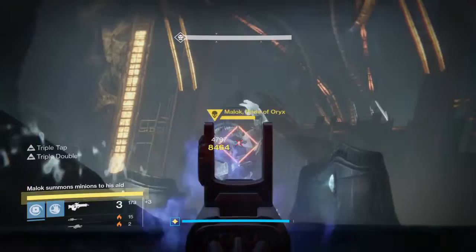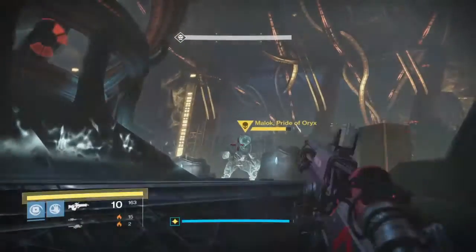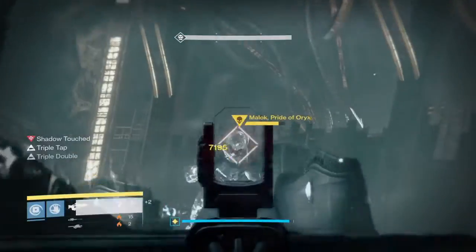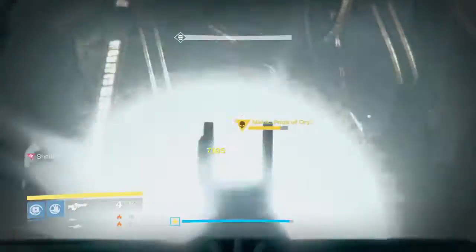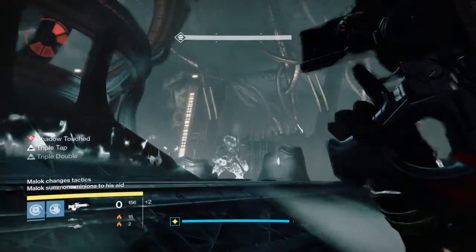What you will find is that Malek actually shoots directly at the ground. Now this is going to take a couple of attempts because positioning is very important on this cheese. If you get the positioning wrong, he will shoot his little fire sprays directly on top of you and it will kill you.